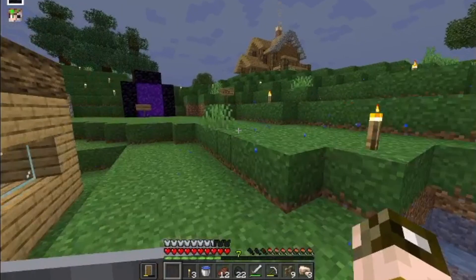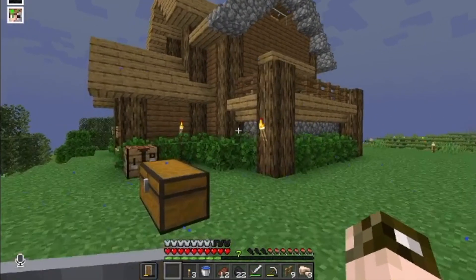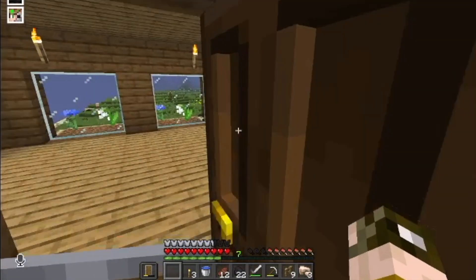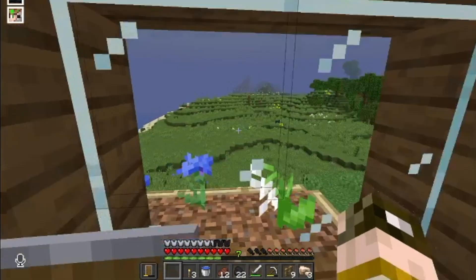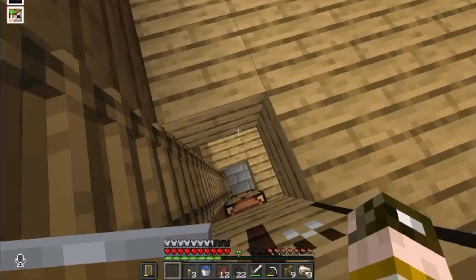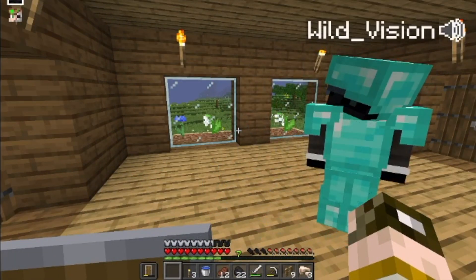Wild Vision built his own house and tried to steampunk it — a terrible attempt, so he went back to the original template. He has windows that will look out into the steampunk town going over there. The chimney is there but doesn't continue to the downstairs.